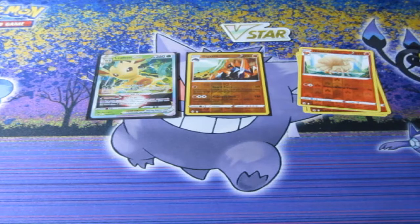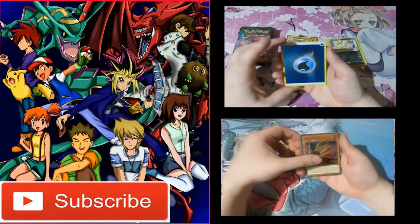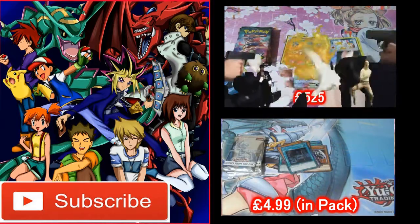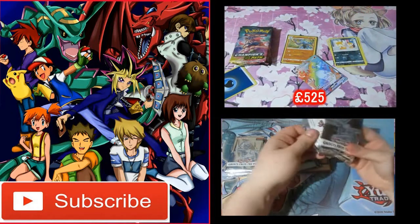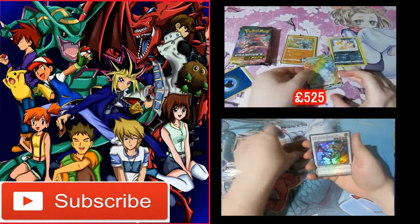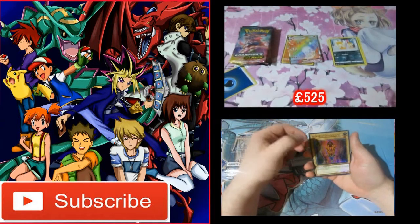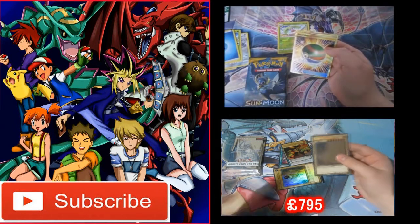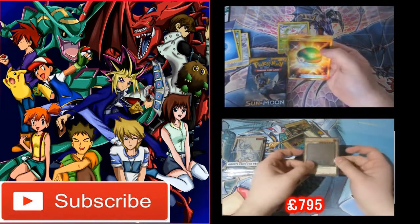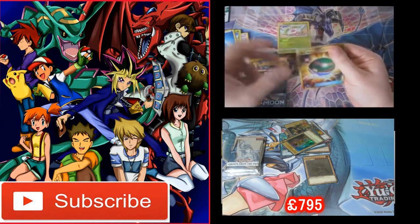Let's see if Glaceon has the luck this time instead of Leafeon, because those Evolving Skies were absolute trash. I like getting these — they're nice. I don't have a clue what the pulls are, but I'm sure they'll pop up right now. Oh my God, we got him! We got him! Oh my God!